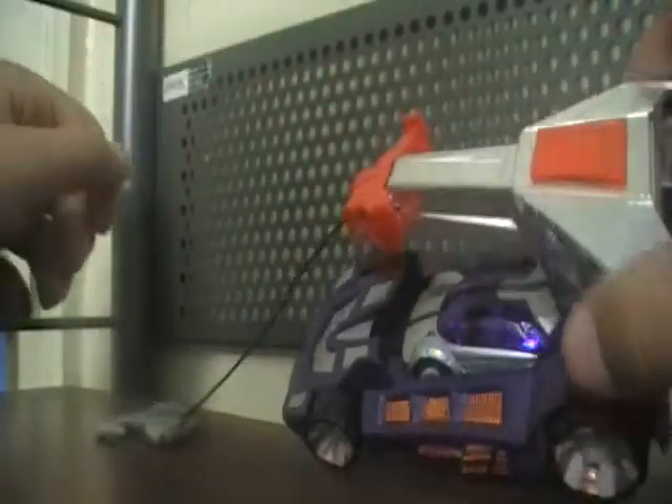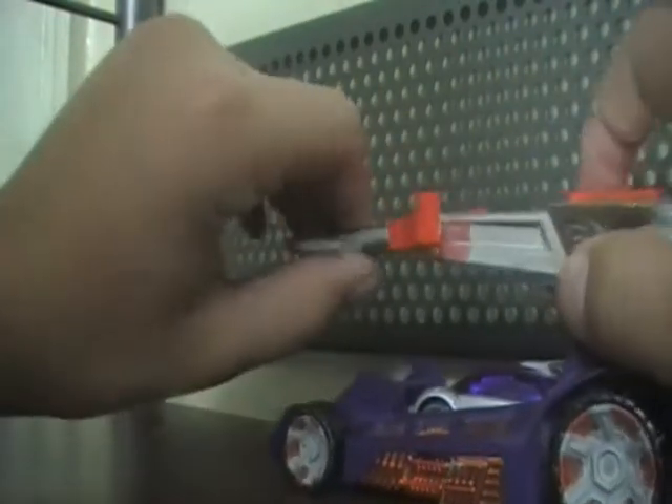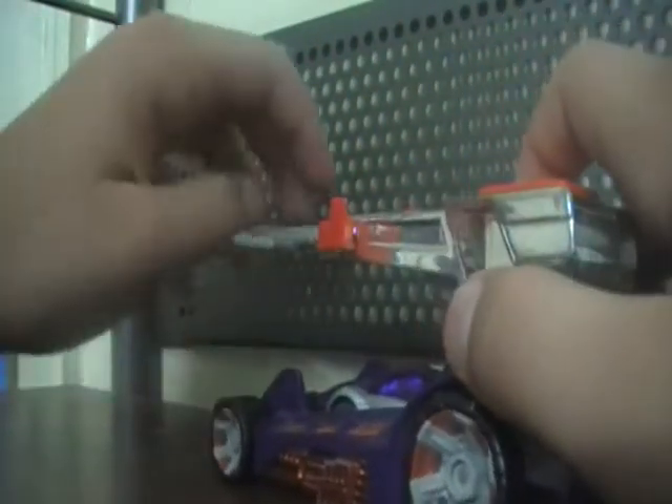So first I'm going to show you what exactly it's supposed to do. As you can see, the grappling hook — you pull it out and this switch right here, pull it out, then it goes back in. So the car goes through here; it's really difficult to get in, so that's why I prefer to just push it in through the top. You can hook onto other cars or onto other things to make it move by itself.